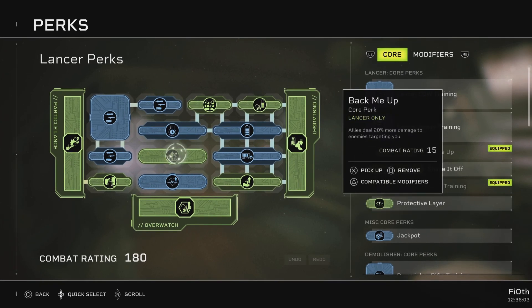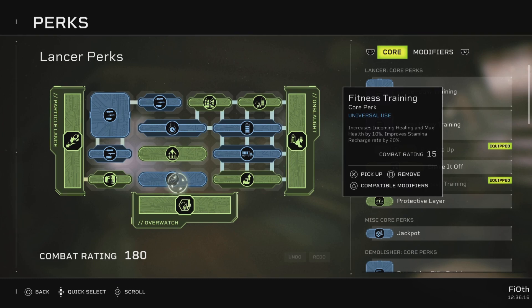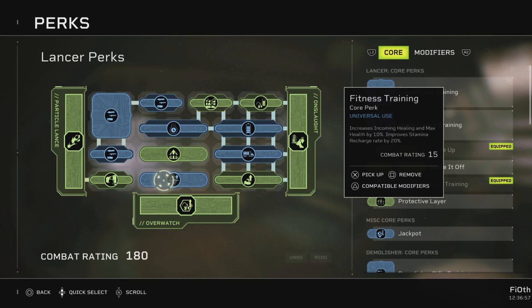Back Me Up: allies deal 20% more damage to enemies targeting you. You'll be drawing most of the aggro, and your allies get a 20% damage buff. Fitness Training increases incoming healing and max health by 10%, and improves stamina recharge rate by 20%. This is a universal perk, meaning every character can get this by leveling their Lancer and apply it to every single other class — 10% more health, 10% more incoming healing, and improved stamina regen. It's bonkers.